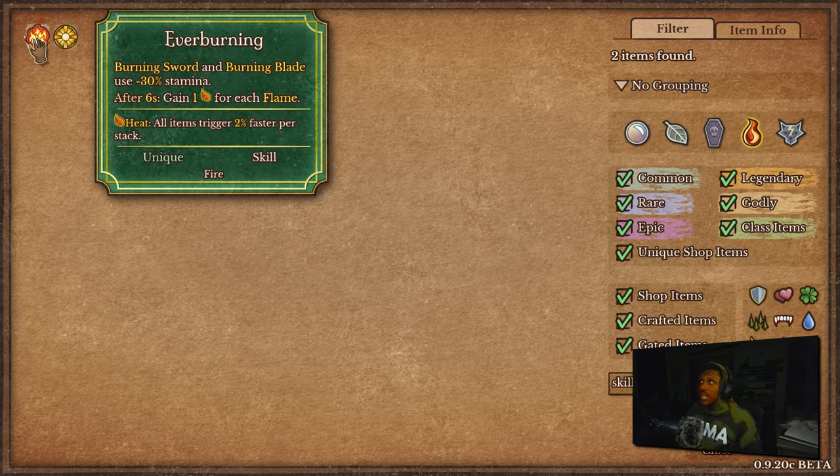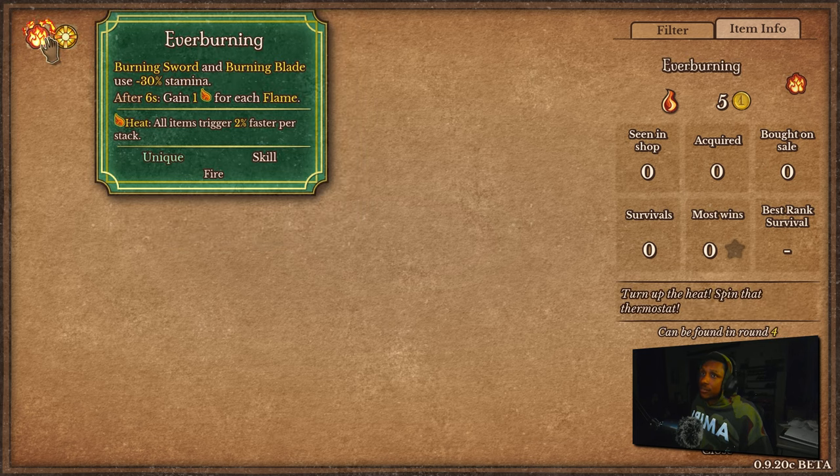For Pyromancer, first is Ever Burning: Burning Sword and Burning Blade use 30% less stamina, and after six seconds you gain one heat for each flame. Less stamina means your weapons attack faster, giving you more lead time for heat generation. You're likely already rocking Friendly Fiend to boost heat, and after six seconds all that accumulated heat doubles — with Friendly Fiend that's 100 damage to the dome. Very nice item, available on round four — you can pivot straight into a Friendly Fiend plus Burning Blade build.